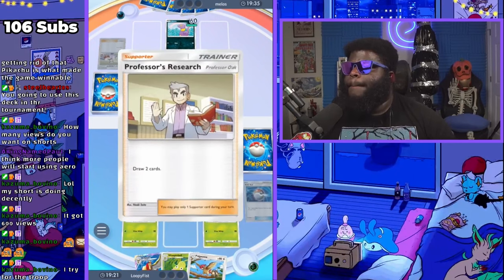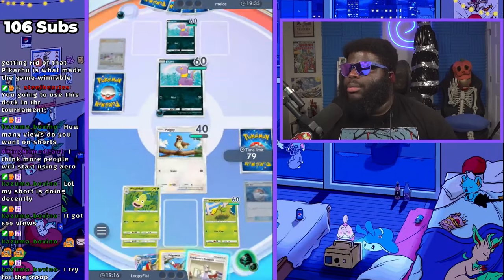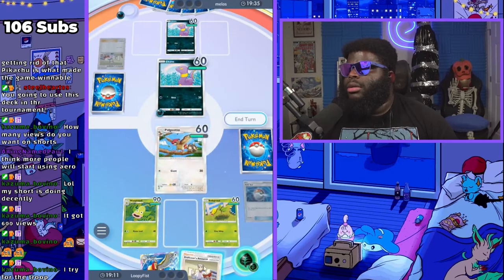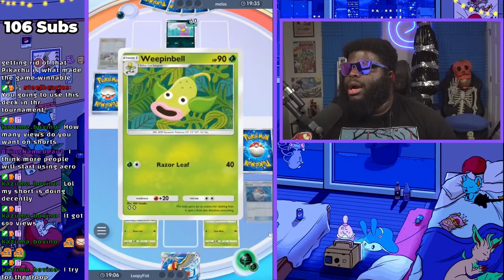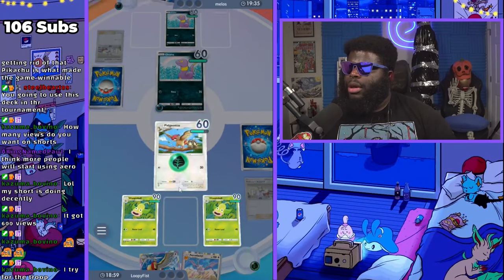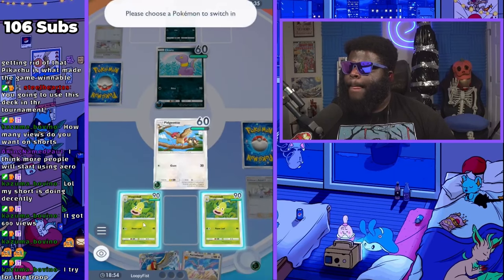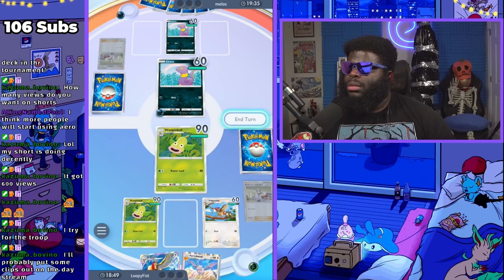Let's go ahead and put this on Bellsprout. Put Pidgeotto up there, use Professor's Research because we got another Weepinbell — okay good. I am gonna put a point on you and pivot you out into this Weepinbell, and I'll end my turn.